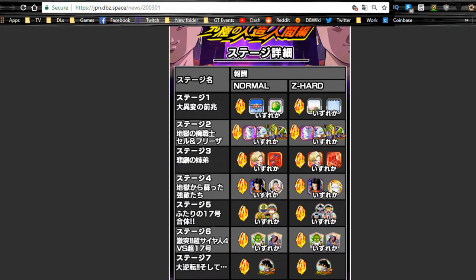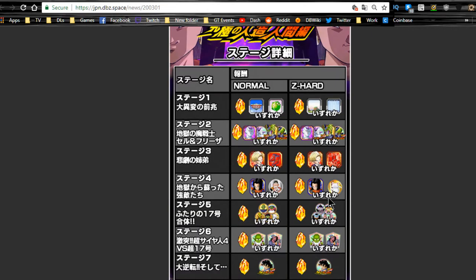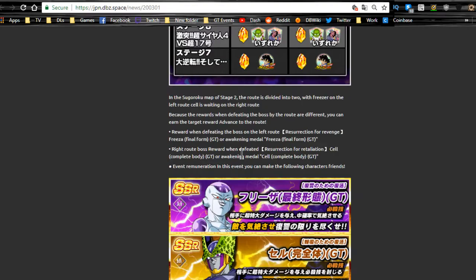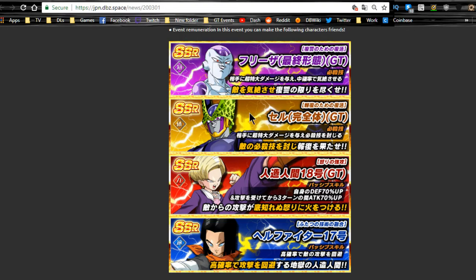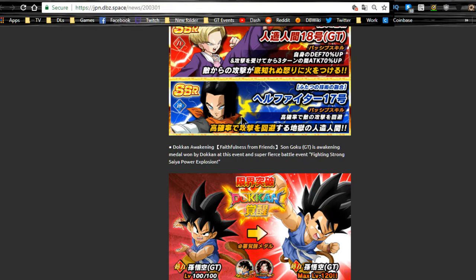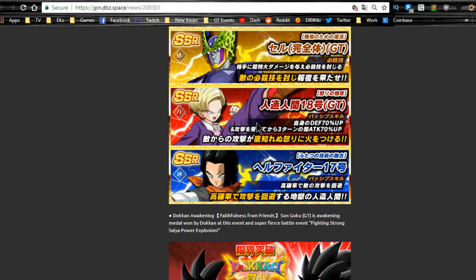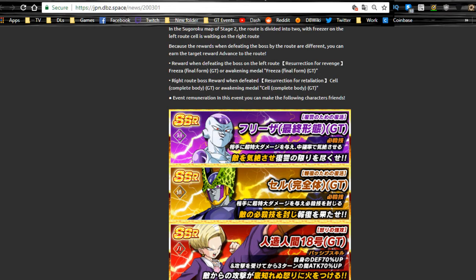The new GT event is available for Super 17. You go up against Android 17 and can increase the super attack on the other Android 17s. Android 18 is also here, and you can grab a Cell and a Frieza from this event — each path gives you one of them. You can grab the two new free-to-play units to increase Cell and Frieza super attacks. Stage 7 has the medals you need for Kid Goku if you pulled him from the banner. Note that Frieza and Cell here are GT-only, and 17 feeds into Hellfighter 17.